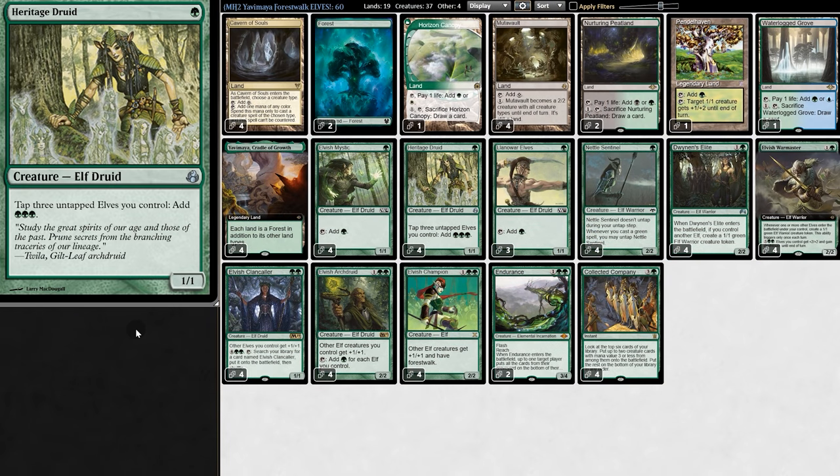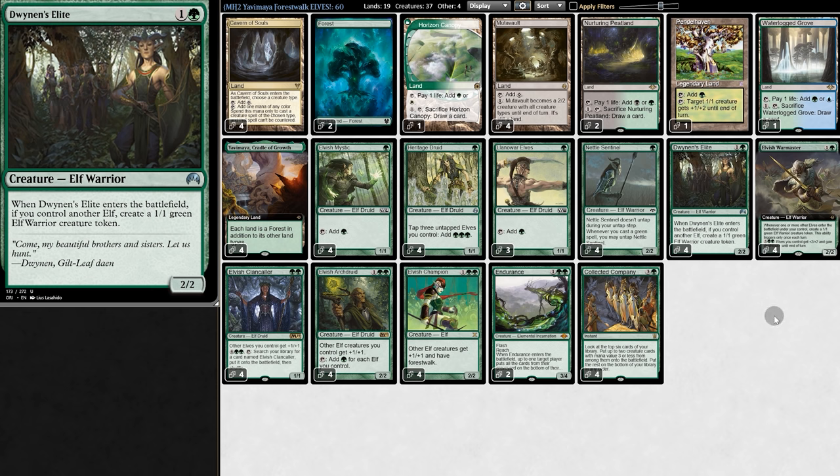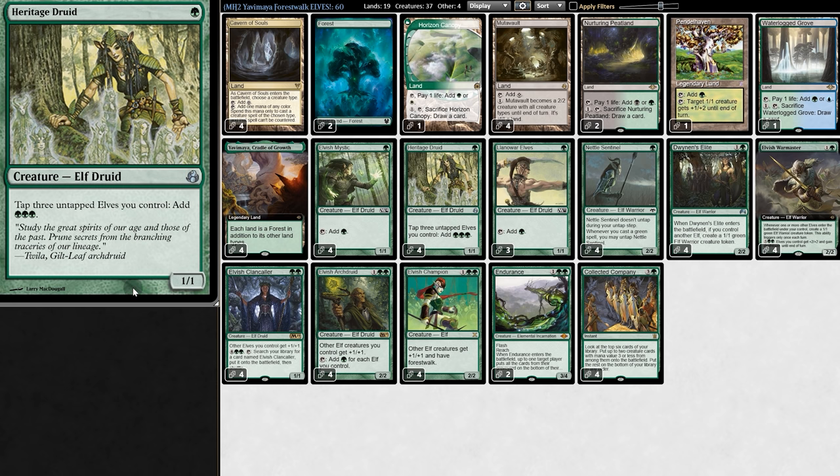Elf decks are great at ramping. We can go turn one Heritage Druid, turn two Elite, make a token, and tap those three creatures to make three mana on turn two. No other modern deck has ramp that is that explosive.